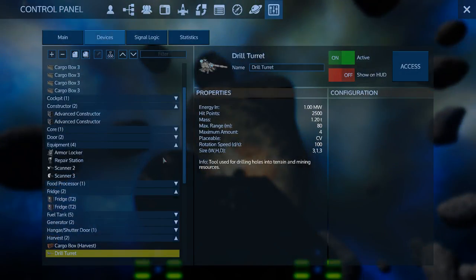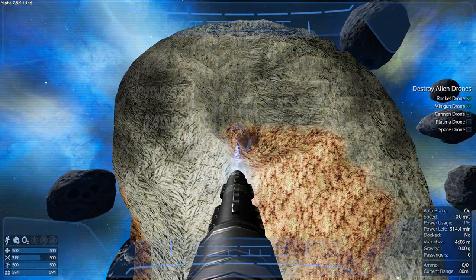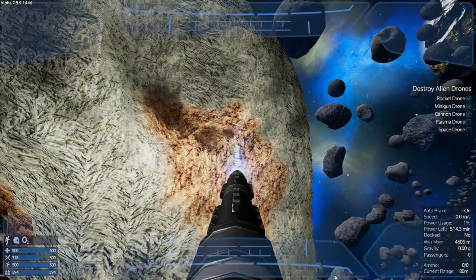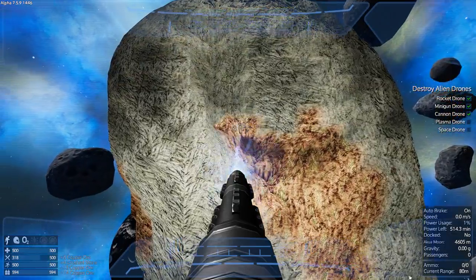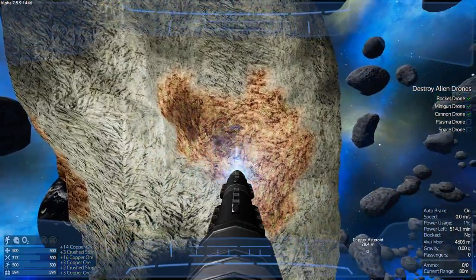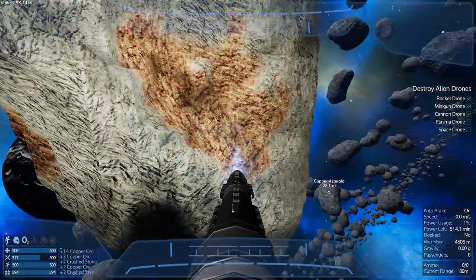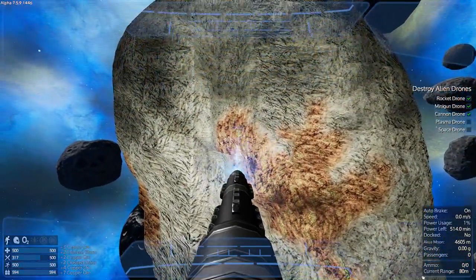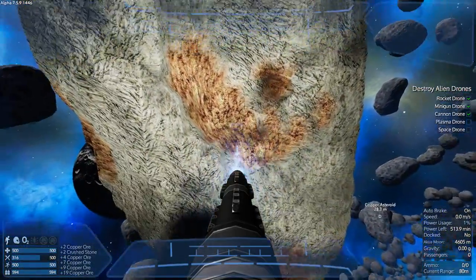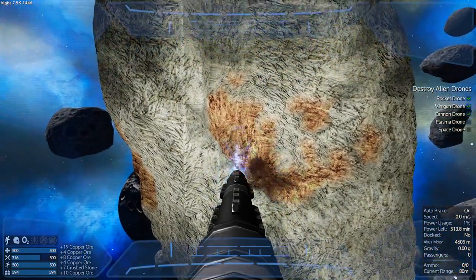When you go back into the control panel it actually default highlights back to the thing you were just in, if you're not specifically looking at something. So if you're sitting in the cockpit seat, it'll go back to the last thing you were using - which is handy, you're not scrolling all the time. Jumping back in, moving it, zap a bit. Some of these are really thin and just take seconds to dig out.